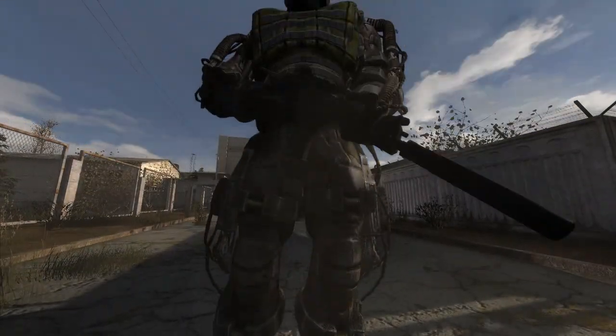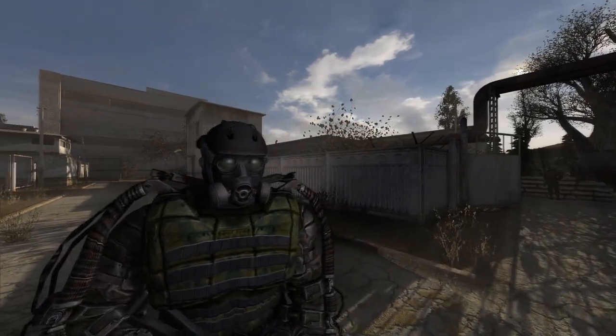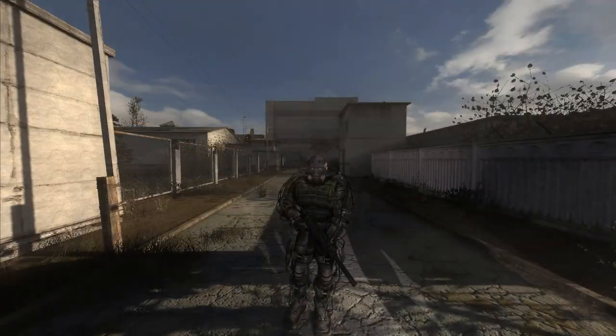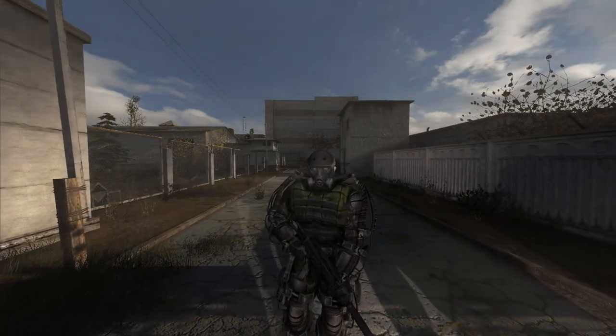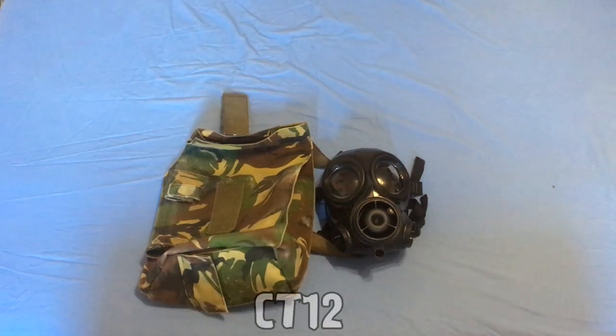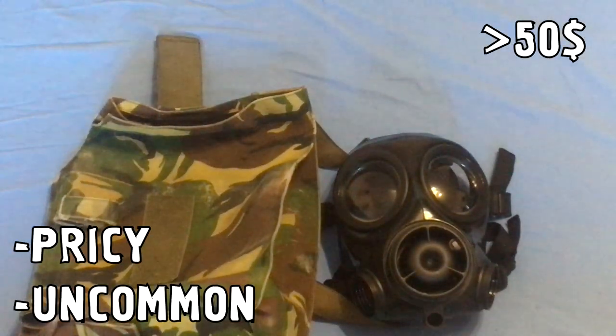Now I'll jump into the more rare and expensive ones. If you want a mask that fits the exoskeleton look perfectly, look for a CT12, SF10, or FM12. They're a bit harder to find and prices usually start from $50. These masks are extremely comfortable and of very good quality, and also easy to maintain. You can usually find these on eBay, most likely in the United Kingdom.